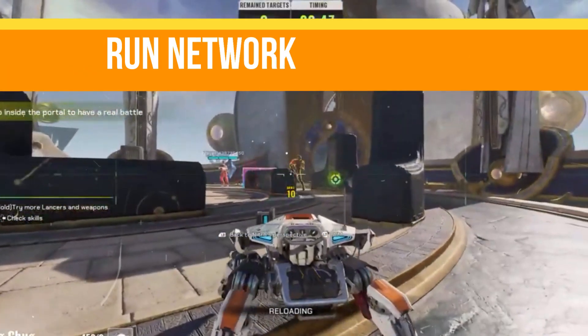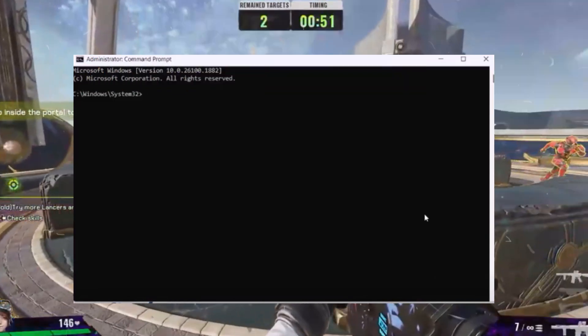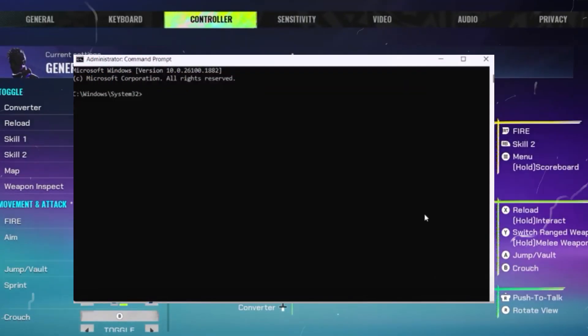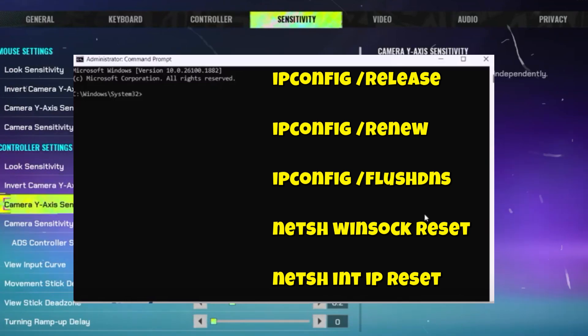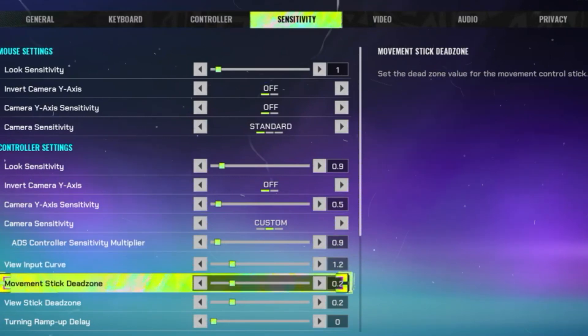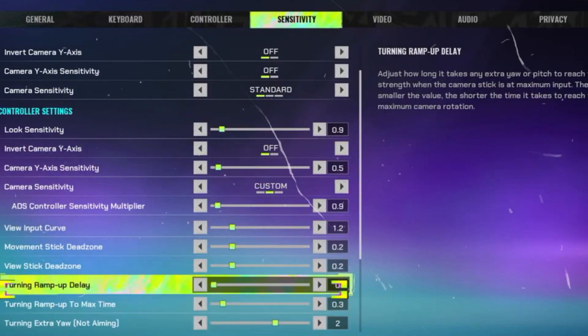Next, we need to run some network commands. Open the Command Prompt as an administrator — search for CMD, right-click it, and select Run as Administrator. Run the following commands one by one as shown on the screen. I will also provide these commands in the description. After applying the commands, restart your PC.